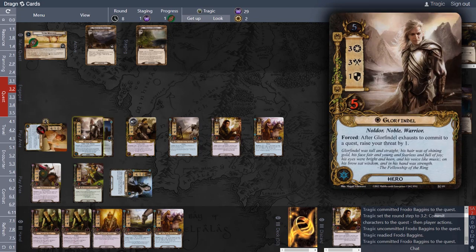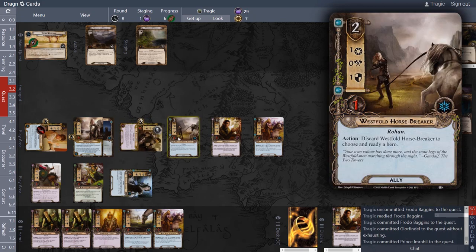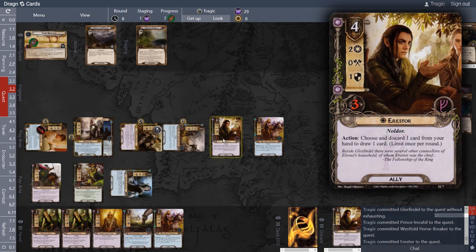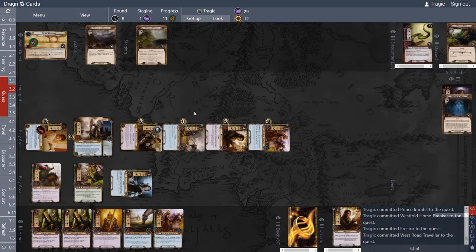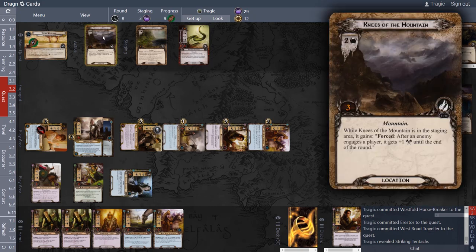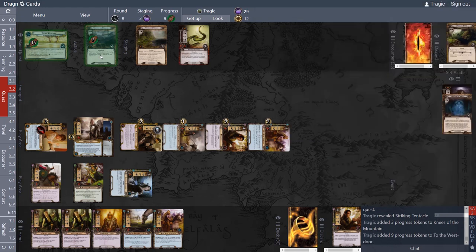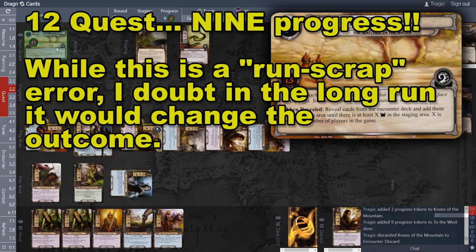We're trying to go fast now, so let's quest with Glorfindel. Quest for two, three, five, six, seven, eight, nine, ten, eleven, twelve — and out comes the next card: Striking Tentacle. We're plus nine here, questing for twelve. Staging area has three threat: one, two, three, four... twelve. That's passed, and this is passed.